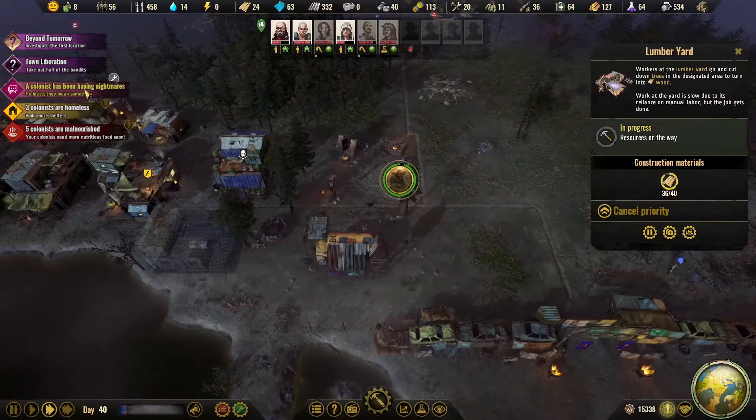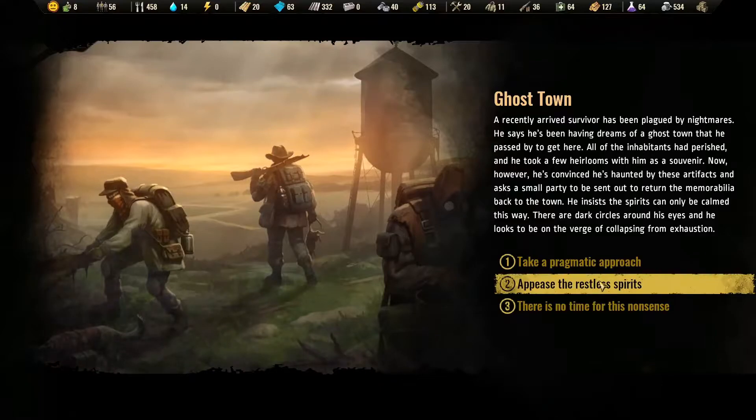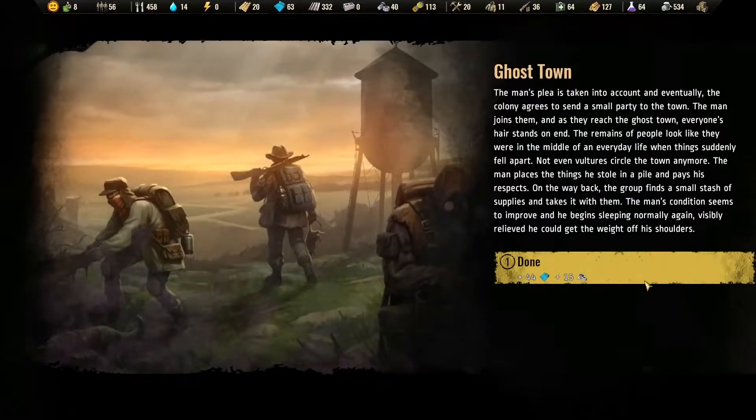A colonist has been having nightmares. The recently arrived survivor has been plagued by them — he took some heirlooms but now thinks he's being haunted. He wants someone to take them back to that place so he can be calmed. It looks like they were in the middle of ordinary life when something happened — there's not even any vultures circling the town. He pays his respects, and on the way back they find a small stash of supplies. He does improve.